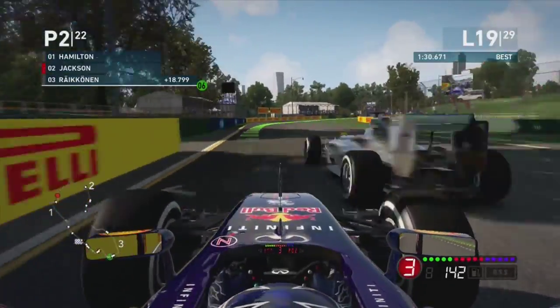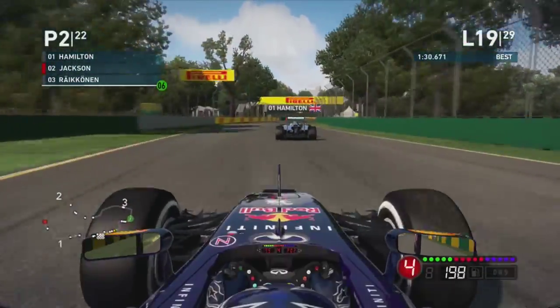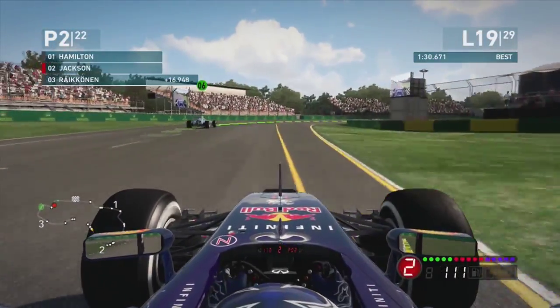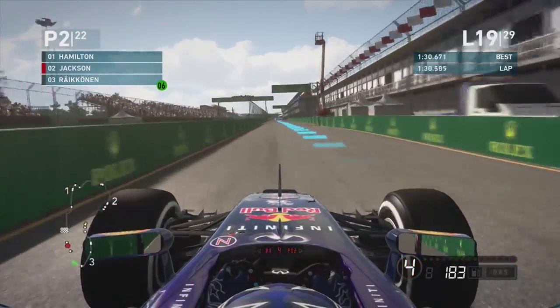We squeeze through the middle, and I think there was contact — yes, we raised a hand there. There's a little bit of contact but we scrape through. Hamilton's then closing in on us again as we lose the back end and almost hit the wall. Hamilton gets past, but then he slows for some reason which is a bit weird — but we manage to stick with Hamilton just about.